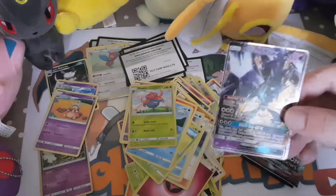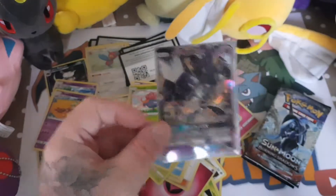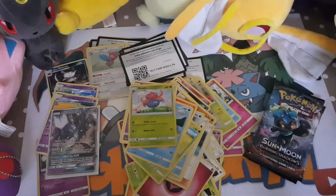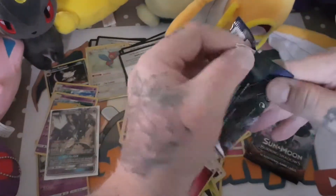For me, I collected the originals — back in original Base Set, with your Charizard, your Blastoise, and your Venusaur. Those are the cards that you were after. Now unfortunately they don't sell those packs very often anymore, unless you're paying over the thousand pound mark for the booster pack boxes.